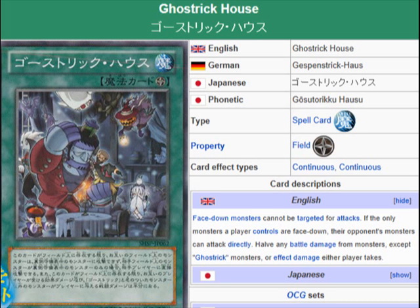The main one this would help, just based on what they've revealed so far in the booster pack, is Ghost Rick Stein, because he's the only one that actually has something that activates by inflicting battle damage to your opponent. You'll be able to search out another one of these or another Ghost Rick support card.